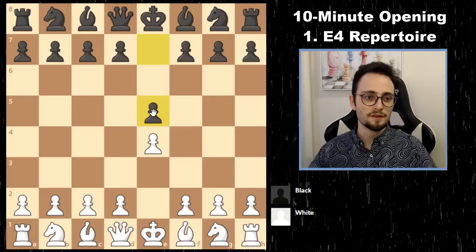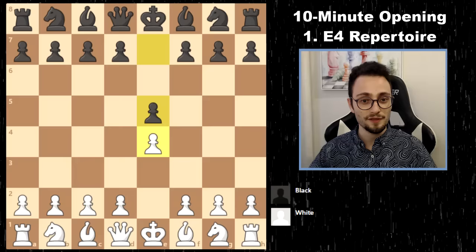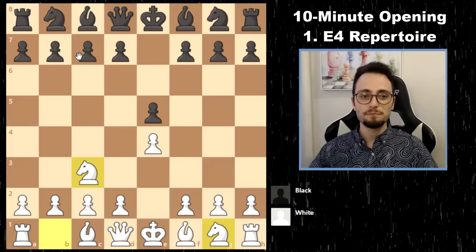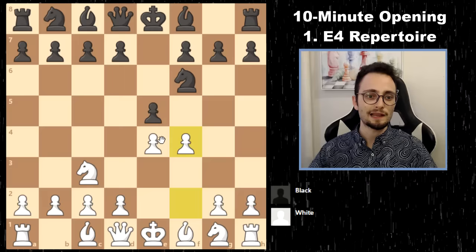Against the E5, these are all personalized recommendations. I am a huge believer in the Vienna system — Knight C3, delaying the development of the Knight to F3. For example, if Black plays Knight F6 here, I am a huge fan of the Vienna Gambit.